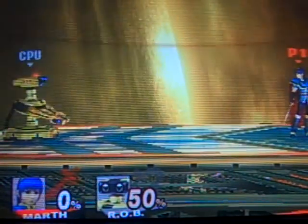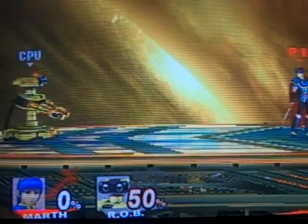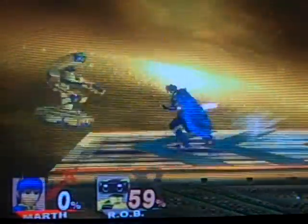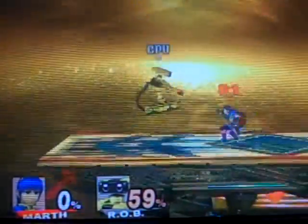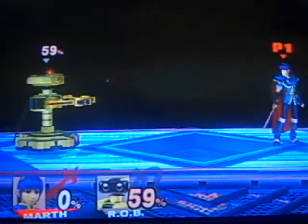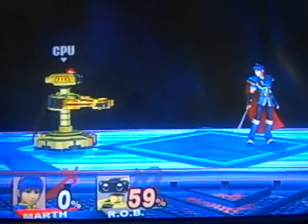Now, there's a second way you can finish this combo off, which is with the upward slash, and it looks like this. What you want to do is make sure that when you're about to hit the B button for the last time, hit up on the control stick so that he'll swing the sword up.